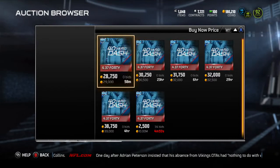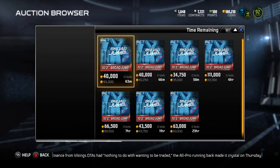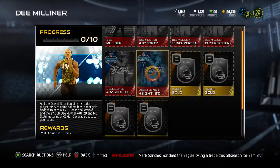He ran a 4.37 forty. That's going for about 30k. The 36-inch vertical is going for about 40k, so that's 70 right there. The 10-foot 2-inch broad jump is going for 30k as well, so that's 100. The 4.32 shuttle is going for 35k, so that's about 140 total. And the 6-foot height collectible is another 40k. Then with gold badges, you're looking at about 200k to get this Demilliner.